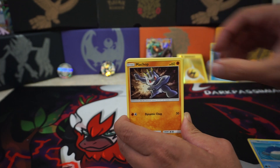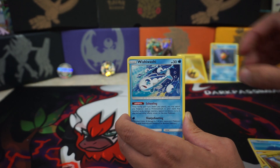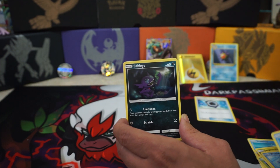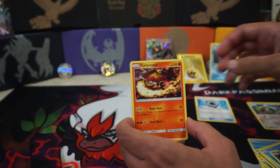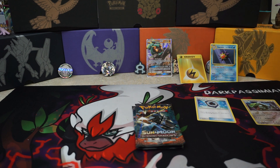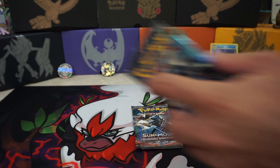All right, so we got a Wimpod, a Machop, a Wimpod, Jangmo-o, Wishiwashi, an Aqua Patch, a Mareanie, a Sableye, a Reverse Rare Rayquaza, and our Rare is a regular Turtonator. That one was a little disappointing. Did get an Aqua Patch out of that though, so that's not bad.